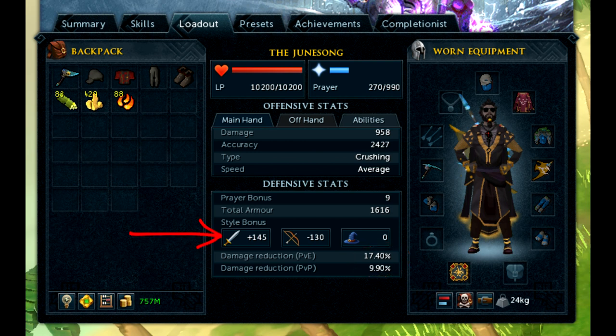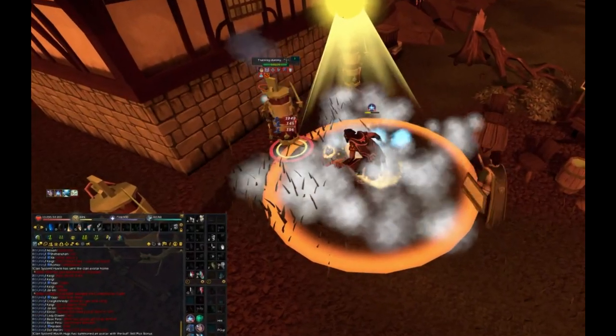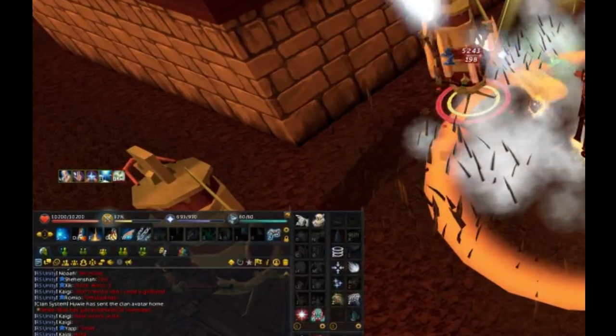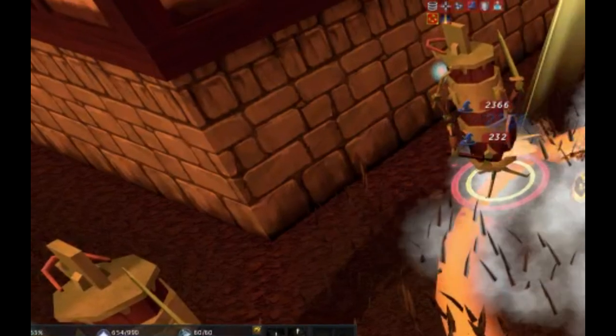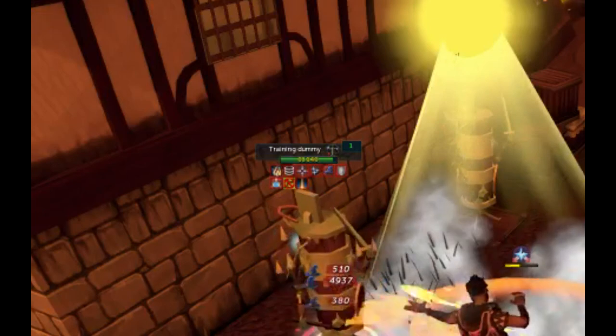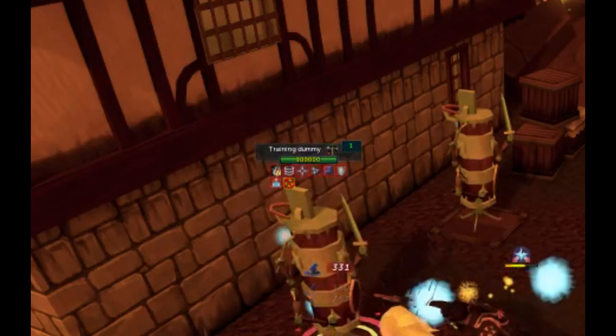The style bonus is going to be either a positive or a negative value that adjusts your armor value up or down depending on your opponent's attack style in accordance with the combat triangle. Finally, we have the buff and debuff bars, which show a wide variety of different effects that might be applied to your character at any one time. Both you and your opponent will have one of these — yours is part of the moveable interface, while the one for your target will always be underneath the target information window.